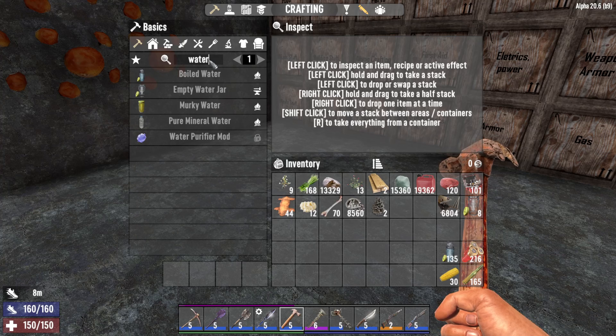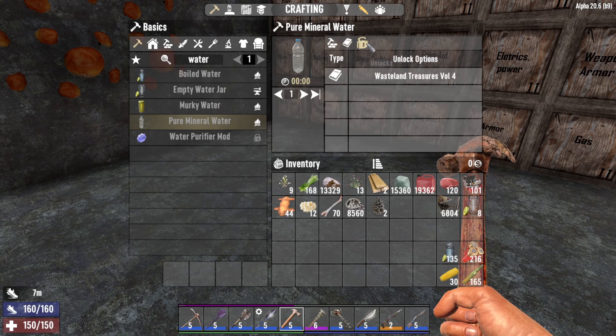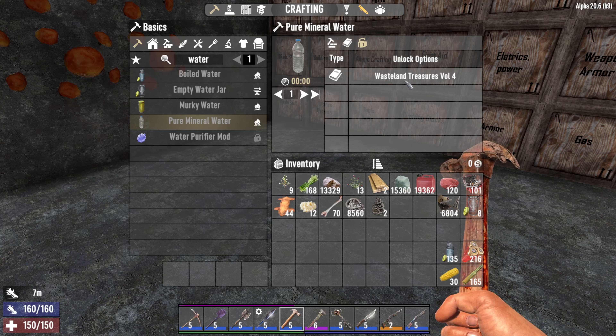Next up is pure mineral water. You can find this in water coolers or water jugs, and you can also make it with 1 murky water, 1 coal, 1 goldenrod flower and 1 chrysanthemum. You get that recipe from Wasteland Treasure Volume 4.